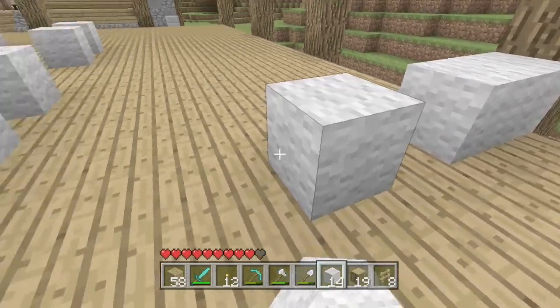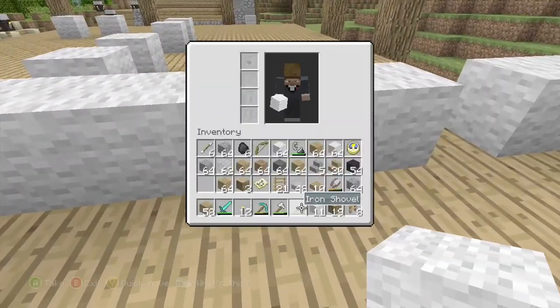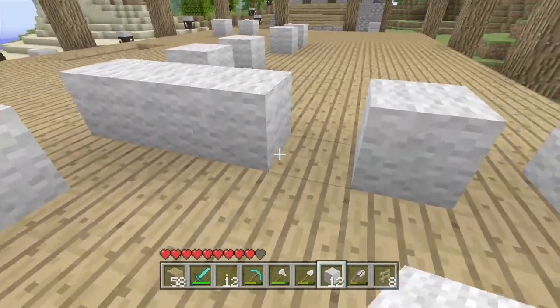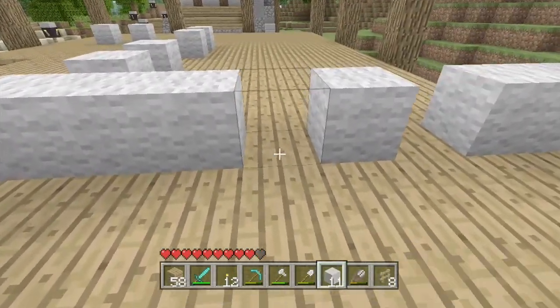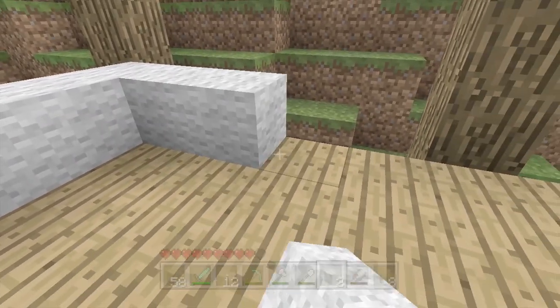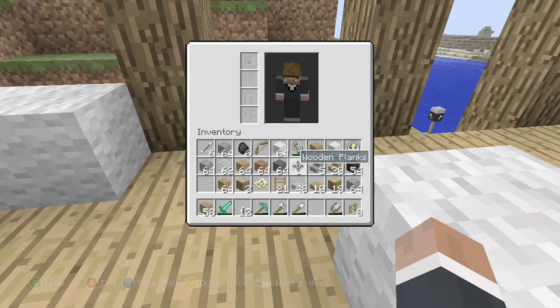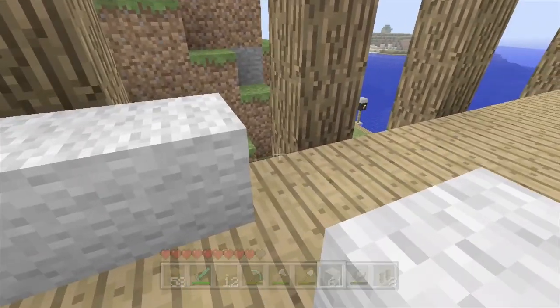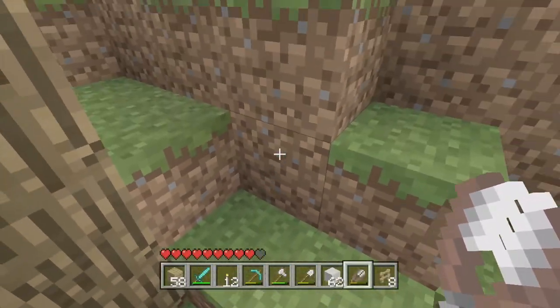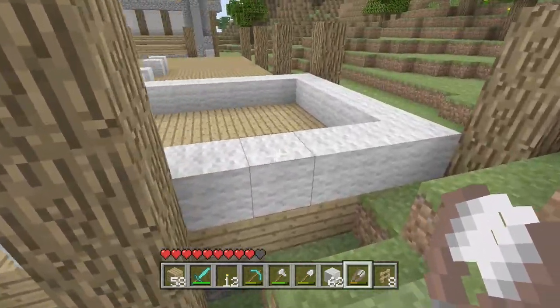I put this wool here earlier so I can know where the doors are going to go, which they're going to go right here. To make it easier on me to build later — which is right now. It's kind of hard to breathe, I don't know why. I just ate a bunch of teriyaki — chicken teriyaki with rice. That's pretty good.